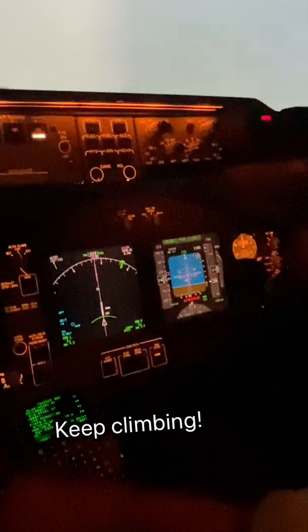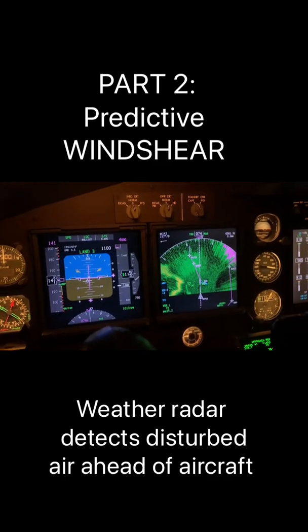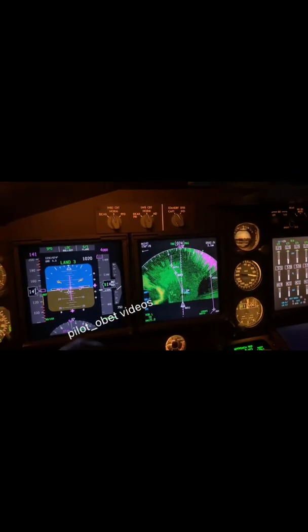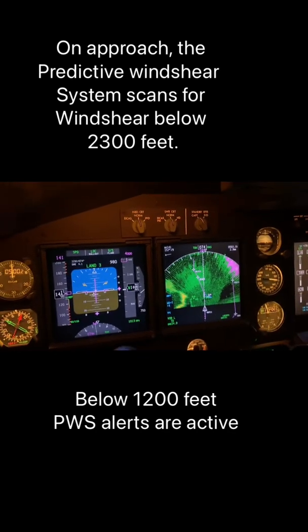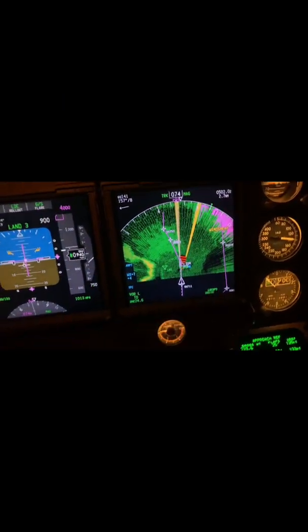Okay, give me 4000 feet under the altitude. 1000, stable. Partner, radar display — monitor radar display. That's where the wind shear is, it's just over the runway.